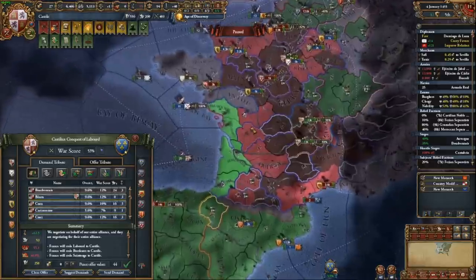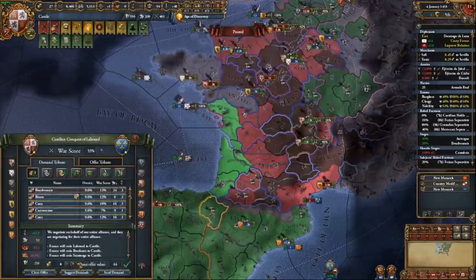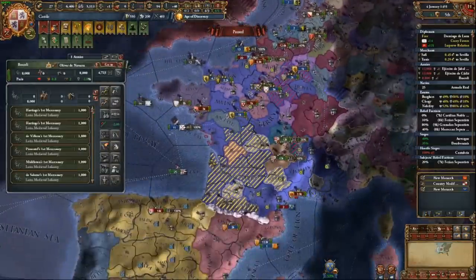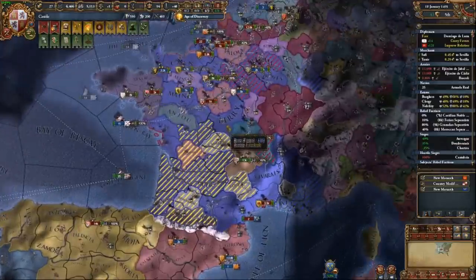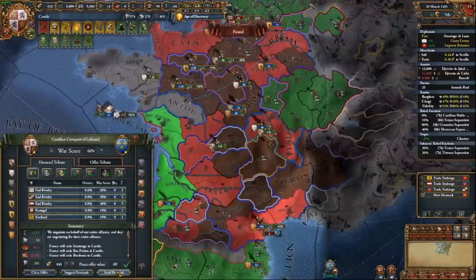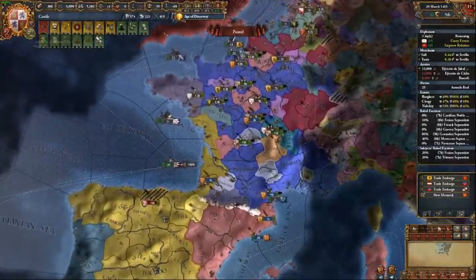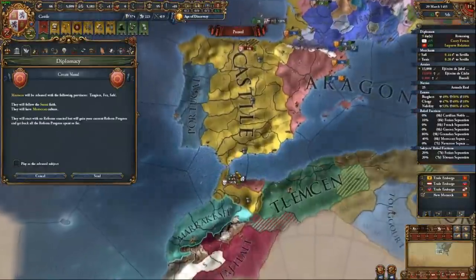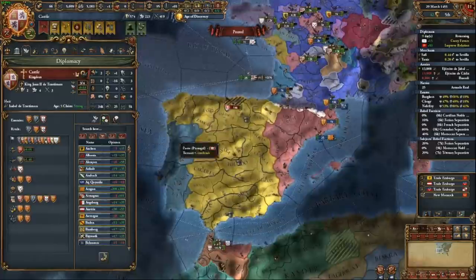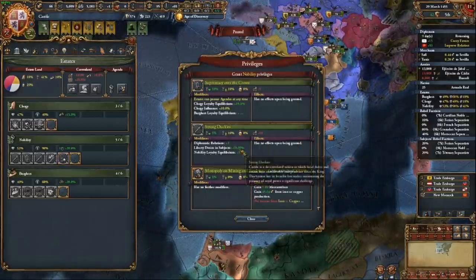With Aragon now in the war with France, our victory is assured. My forces along with Burgundy just took Paris. Burgundy actually has a mission where if they take Paris they can steal all of France's Appanages, but I think they didn't progress far enough down the tree to get it. France has been defeated — I took the entire western coast up to Brittany and I'm going to release Gascony, who has cores on South France, as well as Morocco. I'm also grabbing the Strong Duchies privilege to avoid losing diplomatic points from being over my relations limit.